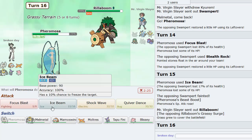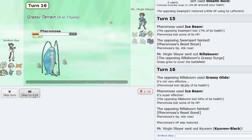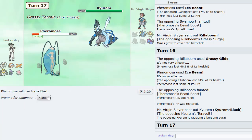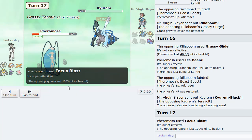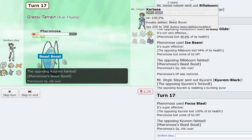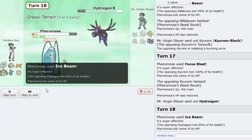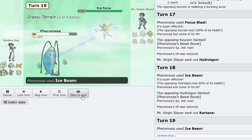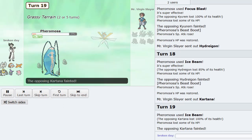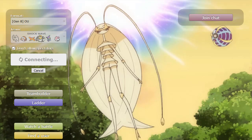Let's Draining Kiss — we'll eat up that hit and Drain Kiss our health back to a good amount, which is beautiful. We have Pheromosa as the last mon so we gotta make sure we can come through. That Hurricane probably would not have done much anyway — 36, not bad. I think we would have lived in the end. That's unfortunate for him. Pheromosa came through. Maybe I could have Quiver Danced on one of those turns too.